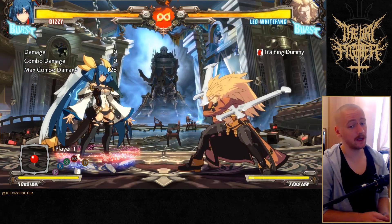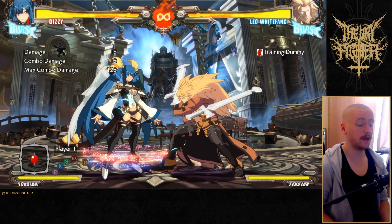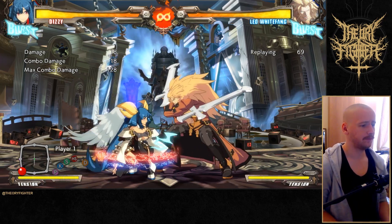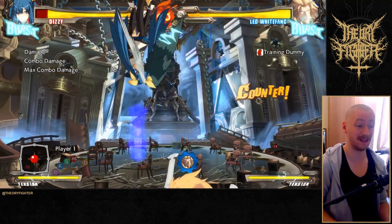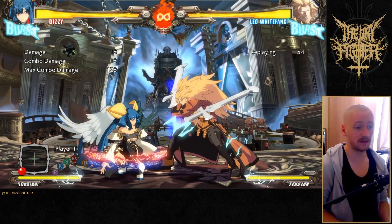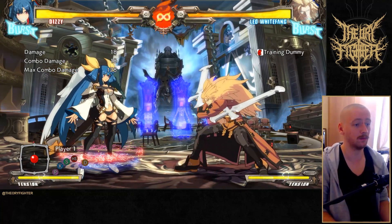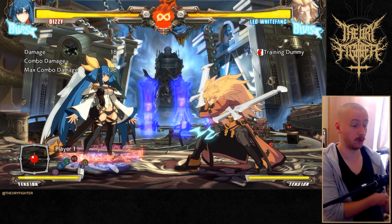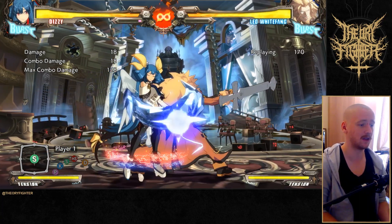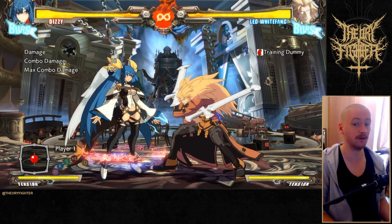Some of the more gimmicky things he can do is go into guard point from his 5H. Guard point basically absorbs standing attacks — mids and overheads — and then he can cancel that into something like a 2H. You can just 2K this on reaction; it's not a big deal at all. But he will throw it in occasionally because the risk-reward is so big for him. Getting hit by a counter hit 2H is kind of death a lot of the time, so you'll definitely see Leo players throw that out once in a blue moon.